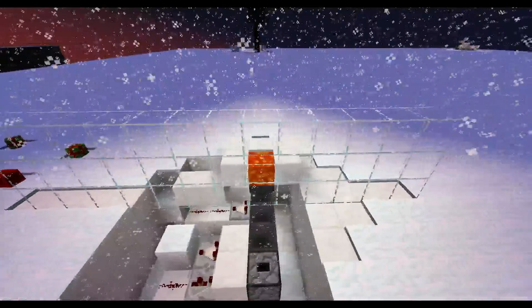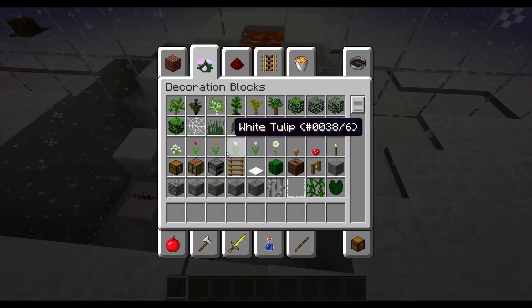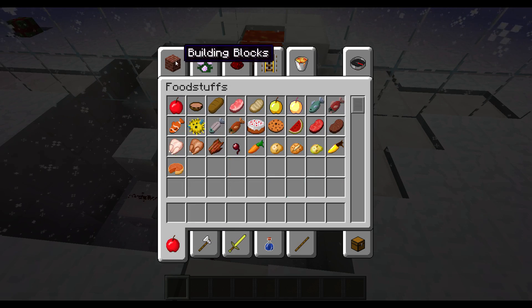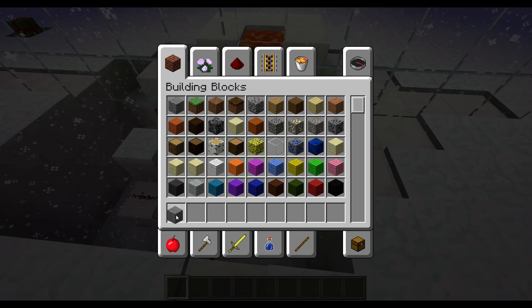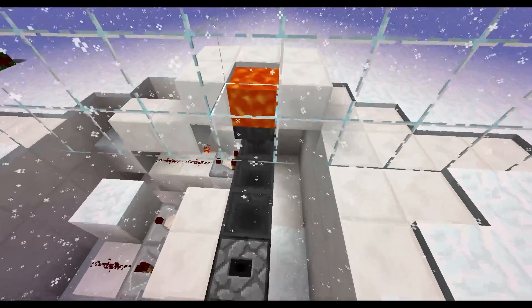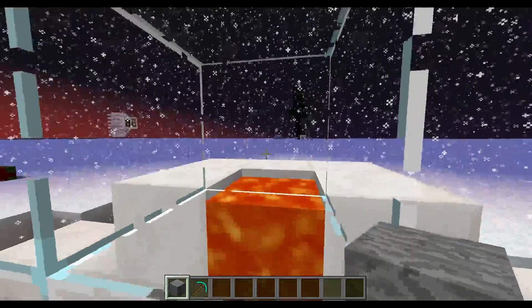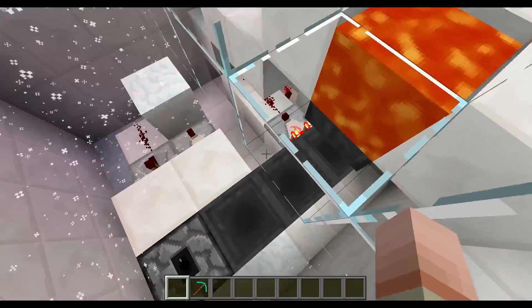What you see right here is a secret door opener. How this works is you can only open this door with an unstickable item. So you can put a sign there, throw your pickaxe in and the door will open. If I throw a stone in, nothing happens.